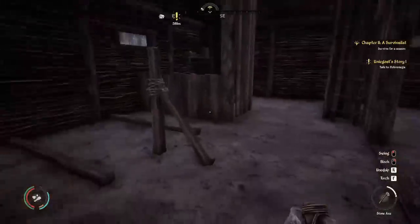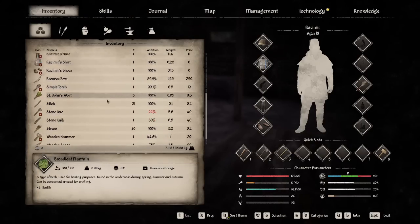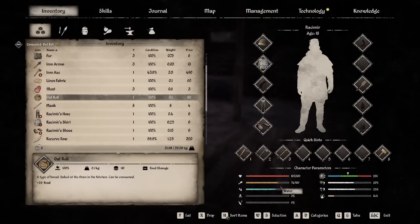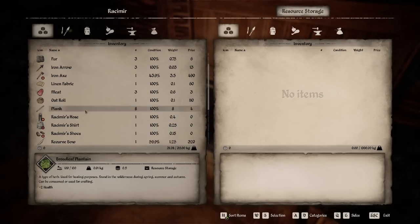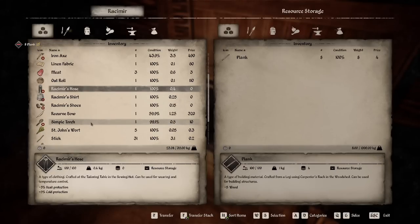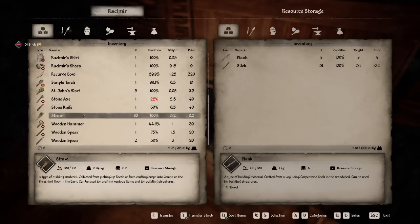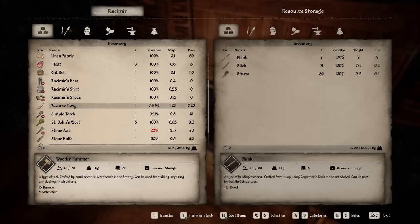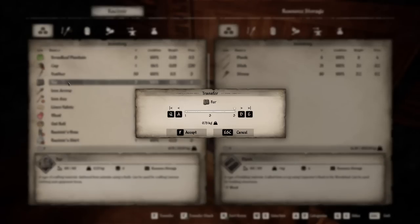Not that we really need much of one — we can actually run and get stuff down at the river. Let's put away some of our stuff, but let's eat an oat roll because we were really low on health. Let's put this away — that's how you get rid of all this crap. We're going to keep the recurve bow and the iron arrows because I don't have anything else.